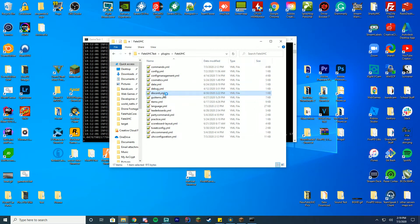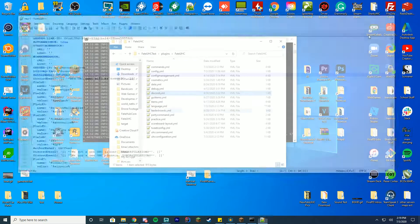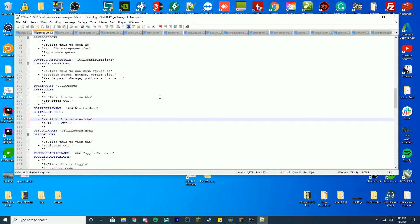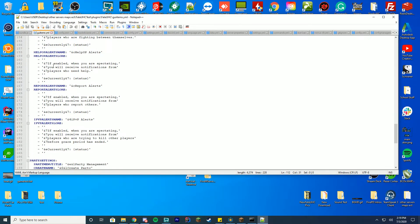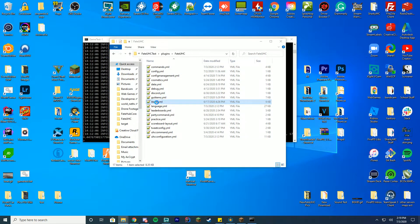You got your discord.yml where you can set auto-announce to true, your server IP, the Discord tag author name, and change the types of text that come into your Discord notification through our new bot. I'll do a whole video in the future on just the Discord bot alone. You got your gui-items.yml where you can change every single GUI item — the names, the text, and all of that, like activating config, toggle practice, and other options.